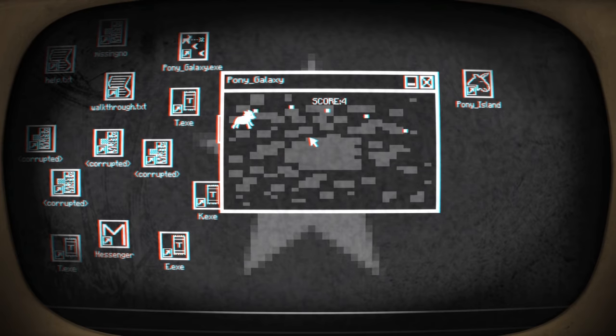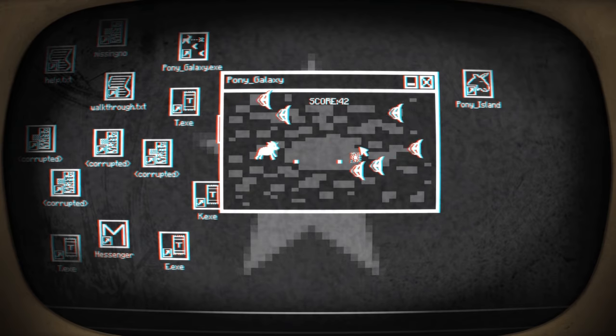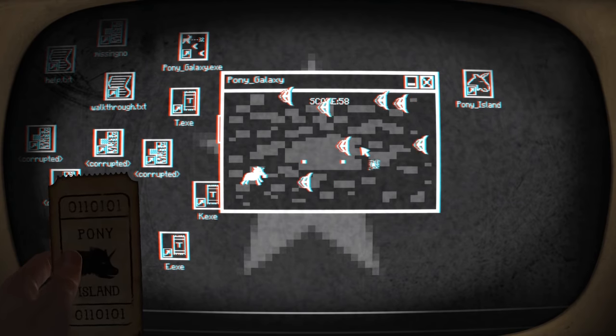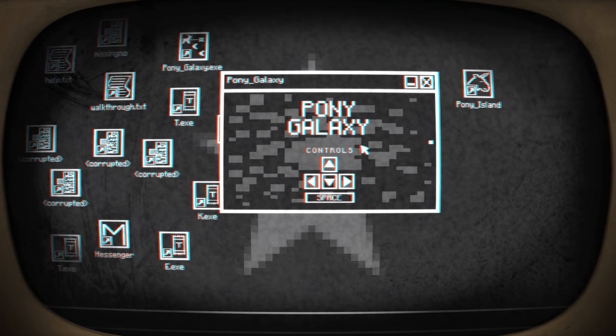Let's play Pony Galaxy then. Pony Island was fun, but perhaps I'll prefer Galaxy. There's a walkthrough dot txt - I'll have a look at that in a minute. I'm not seeing a progress bar for this one, so maybe the levels are a bit longer. If it turns into bullet hell I'm gonna fail very quickly. Bloody hell, look at this! They're coming in thick and fast! The bigger the score the better I suppose. Is there gonna be a boss in a minute? I got another ticket. What do the tickets do though? That's Pony Galaxy. I might come back to that, I might not.